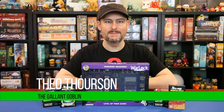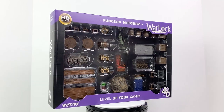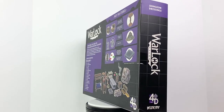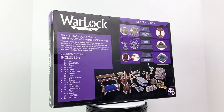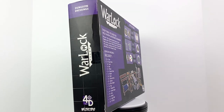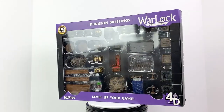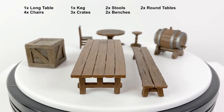Today we have one of the first wave of expansion packs for the WizKids Warlock tiles, and even if you're not investing into the Warlock tile system, this pack should interest anyone who could use some scatter terrain for their dungeon maps however they present them. You do not need to have any of the other Warlock tiles to use these. Like all the Wave 1 expansion sets, this one has an MSRP of $49.99 but can also be found a bit cheaper if you shop around. It's scheduled to hit store shelves in July 2020.